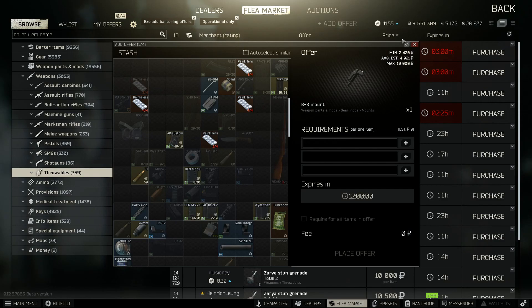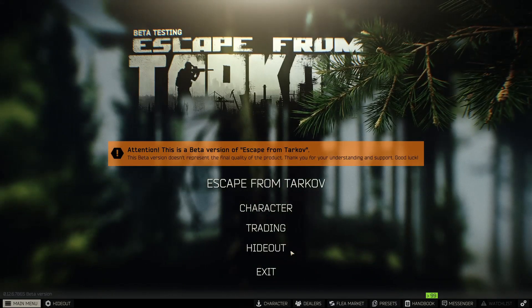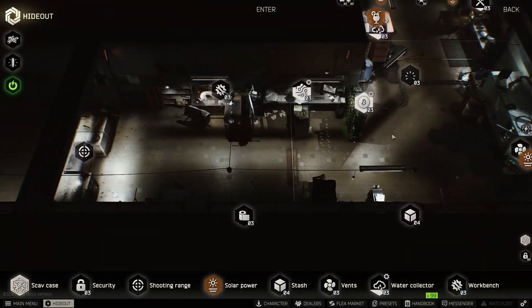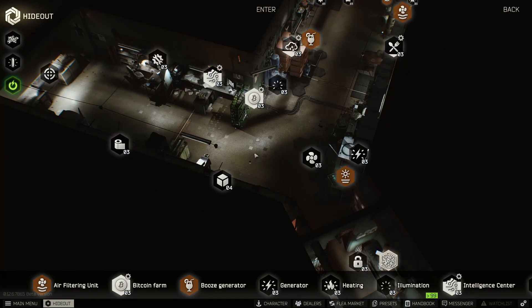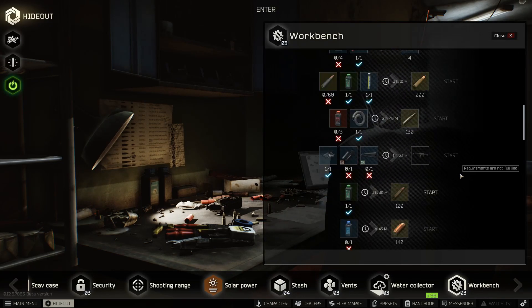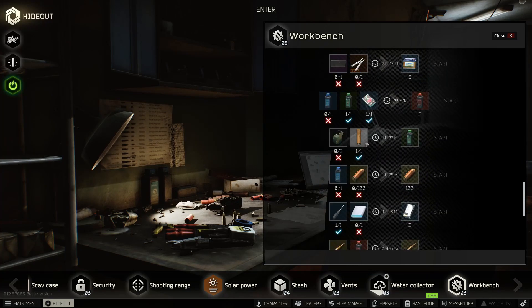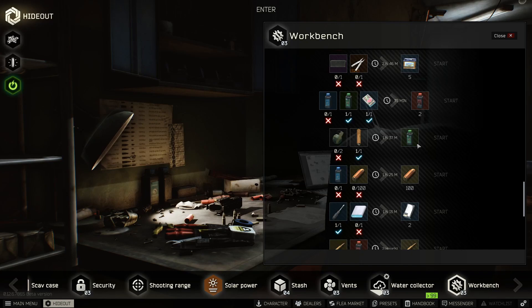We are going to be taking advantage of a hideout craftable today, so if your hideout is not upgraded I do recommend upgrading it. The hideout is where you're going to make the most money in this game — between the bitcoin farm, scav case, and other things, you make so much cash. We're going to be taking advantage of the workbench, and the craftables we're looking at today are the M67 grenade, the RGD smoke grenade, and we are going to be making Eagle gunpowder.